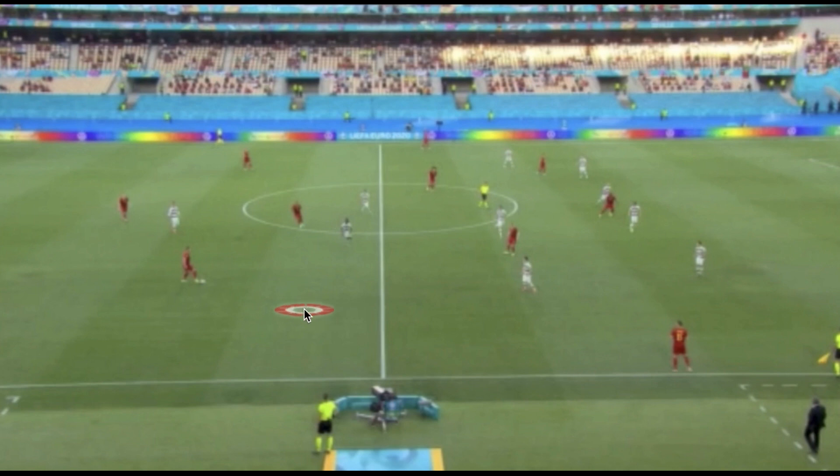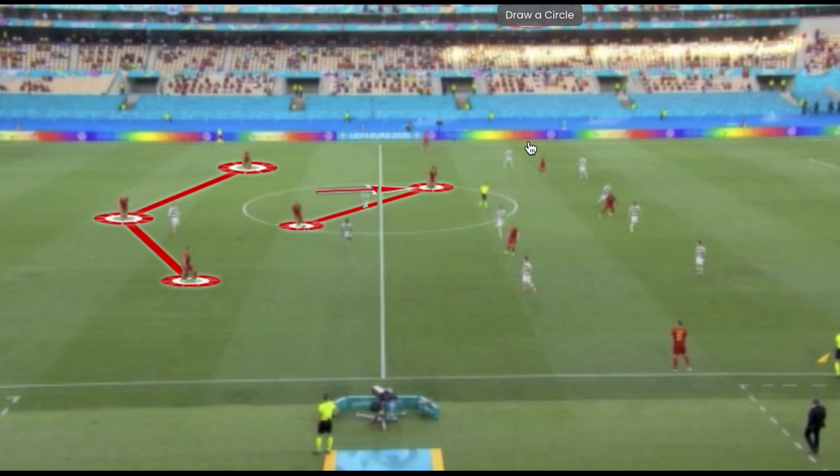Right from the start we see Belgium sticking with their back three in the build-up phase. The key aspect of their game was their double pivot, with Talisman and Axel Witzel having the freedom to alternate and stagger themselves. One of the two could advance to occupy a higher position up the field, taking advantage of Eden Hazard's positioning between defenders to create space for the weak-side player.